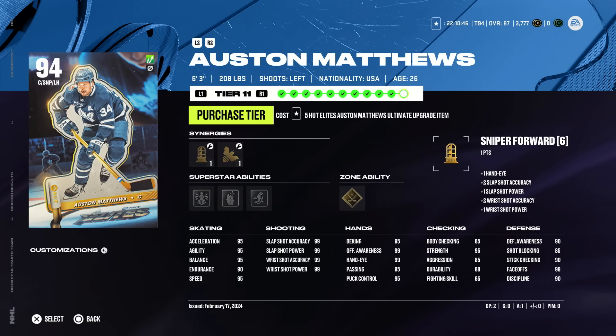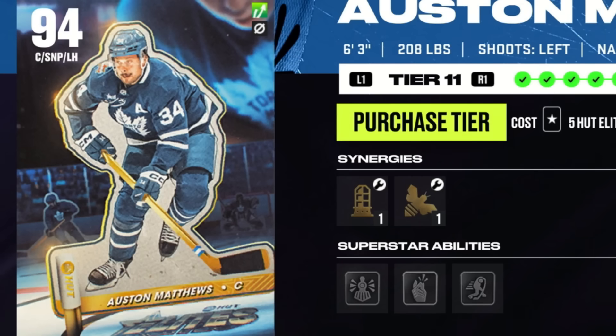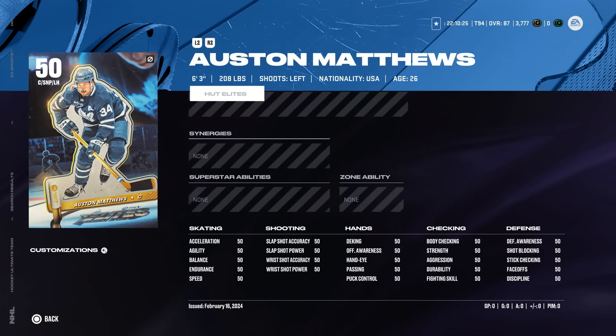Today in NHL 24, I'm using the brand new Elites Event Austin Matthews. This card is absolutely sick and I can't wait to try him out. The only problem is, I'm going to be using him at a 50 overall. That's right, I have the 50 overall version and we're going to make him my number one center for a few champs games and see if we can get any points with him.